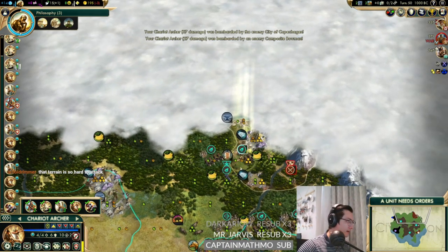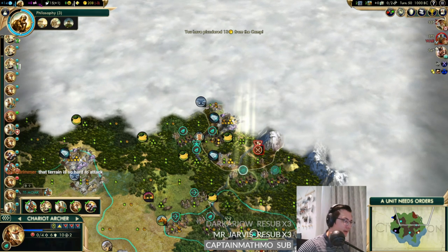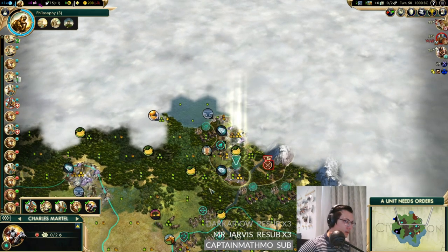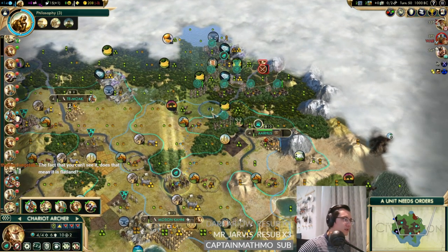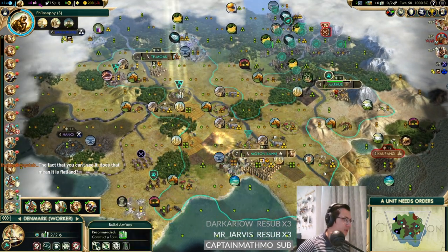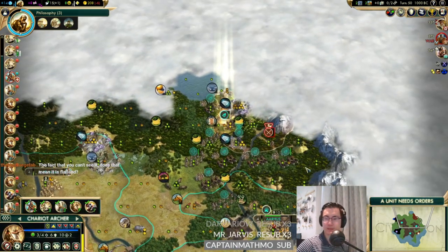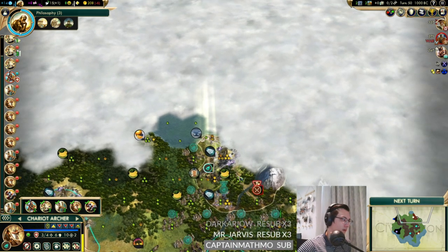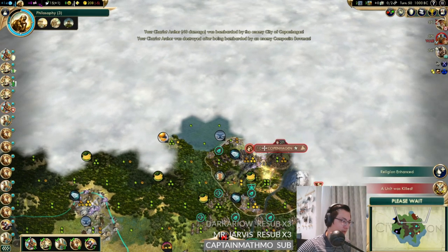We definitely need another pathfinder. Looks like the city of Copenhagen is right there - it's pretty painful to get into actually. We might just have to lose this chariot to break in. The terrain is pretty bad. It might actually be that the city is flatland - I'm not sure, we can't see it. But yeah the terrain is pretty bad right now. There's the city - he wants a peace treaty! Let's refuse that and see what we can do. We should have brought a worker with us.